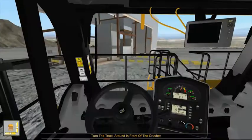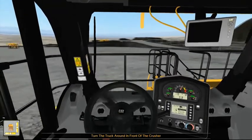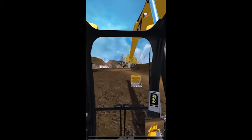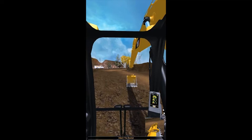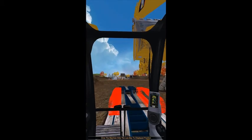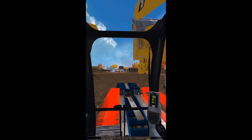Everybody assumes a mechanic can jump in a piece of equipment and go to work, when ultimately they're usually just starting it up, transporting it in and out of the bay, moving it to a different location, shutting it down, or in an excavator maybe adjusting it while changing the bucket. These simulators come in handy because you're teaching them basic transporting — instead of traveling with the boom and stick way up in the air near power lines, you can show them the correct way with the simulators.